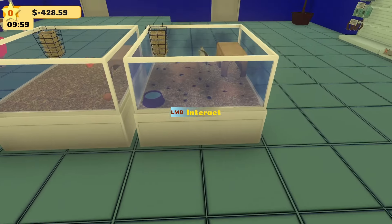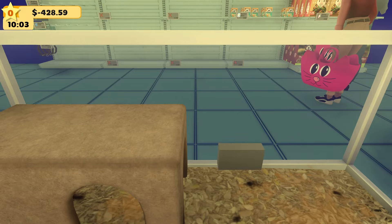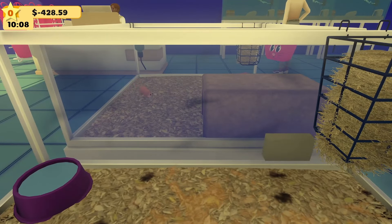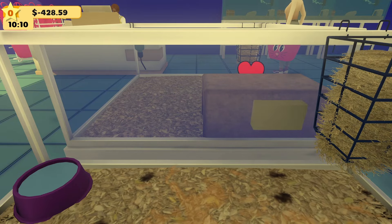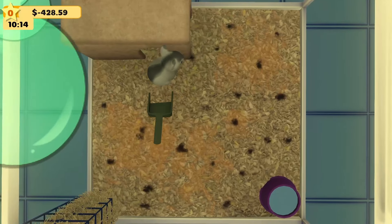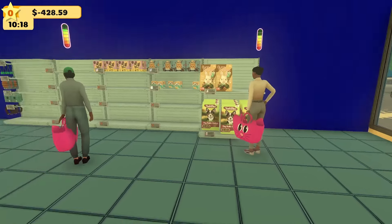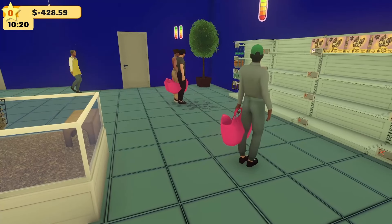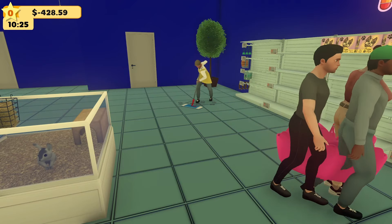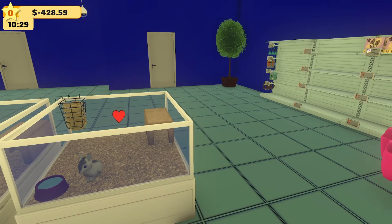Got to clean the bunny enclosure — let's get that taken care of, all nice and clean. We've got to sell a lot of stuff. Otherwise I'm going to go bankrupt on my second or third day of business. I need someone to buy this cute bunny. I love it, but I've got to get it sold. One more wall to clean. Please, can someone buy the bunny? The magical scooper just comes in and scoops everything up — perfect!